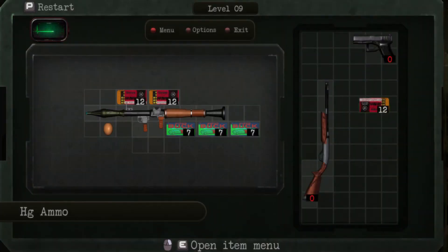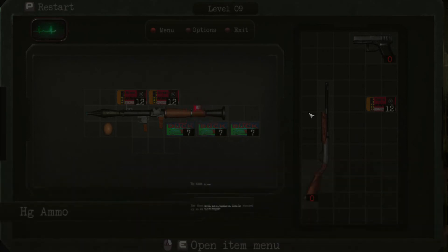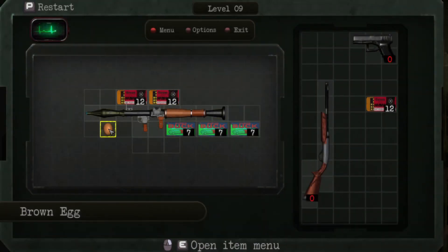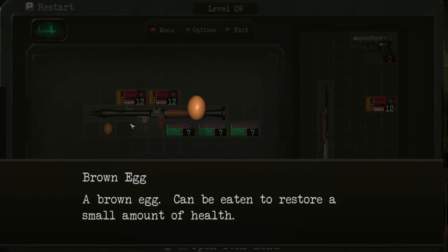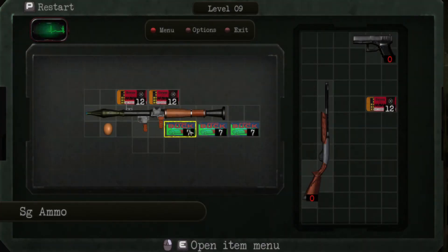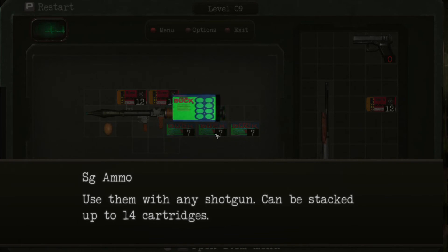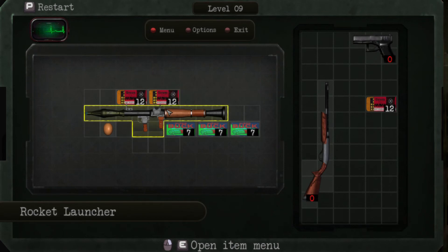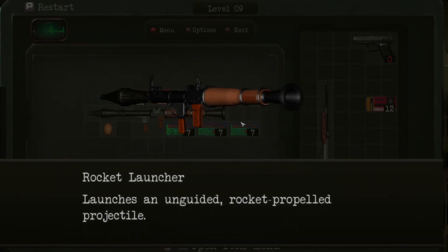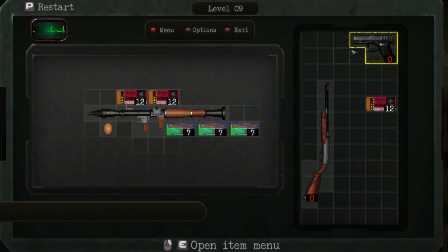There are a lot of little touches suited for Resident Evil fans. You can examine items and get a description — useful for checking what ammo a weapon takes. You can combine herbs just like in the Resident Evil games, such as red with green or two greens. You can consume items, and you can rotate items to make them fit better. In most levels you have to figure out the most optimized configuration in order to advance.